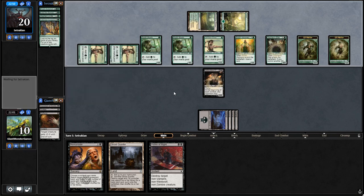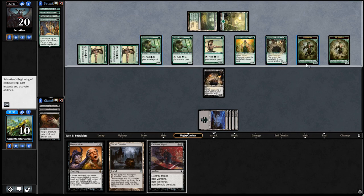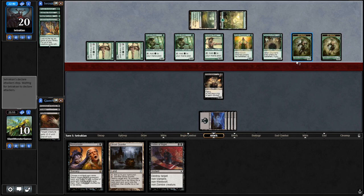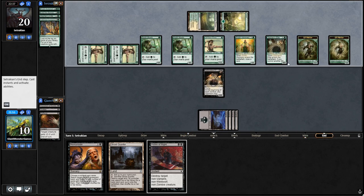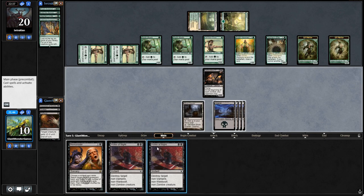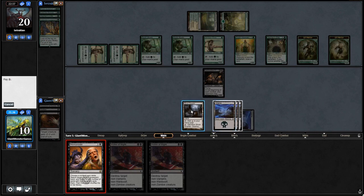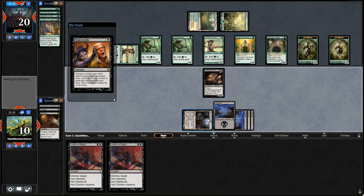We need a board wipe — I think we have one mainboard wipe, which is scary. He should just swing in with everything — he's at lethal potential. I'm at 10 life; he can kill me in two turns. He's holding back — I'll gladly take the chivalrous act. We play the Ghost Quarter, but we're not going to crack it for this guy because he doesn't have many lands already and I don't want to thin his deck out for him.